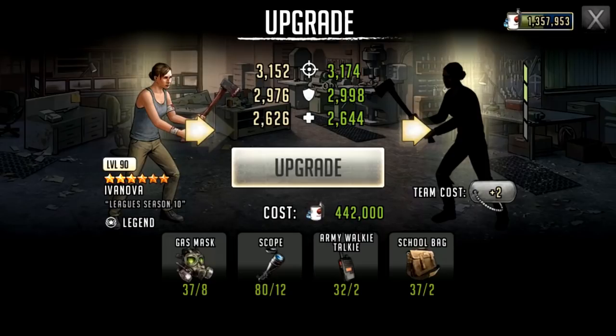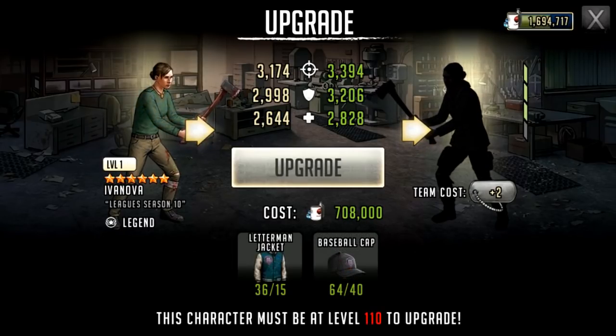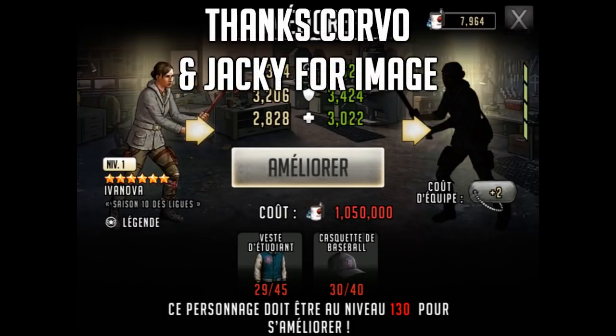Now first up, let's look at the upgrade requirements. To get her from tier 1 to tier 2, she did not need much at all — just the normal upgrade gear, nothing too special. To get her from tier 2 to tier 3, she needs 15 Letterman Jackets and 40 Baseball Caps. And to get her from tier 3 to tier 4, she needs 45 Letterman Jackets and 40 Baseball Caps again. So in total, she needs 60 Letterman Jackets and 80 Baseball Caps.